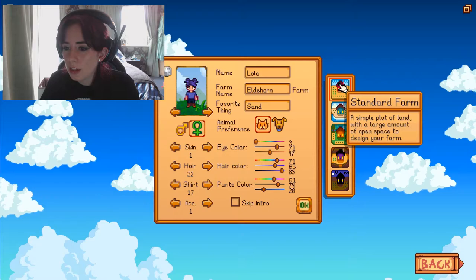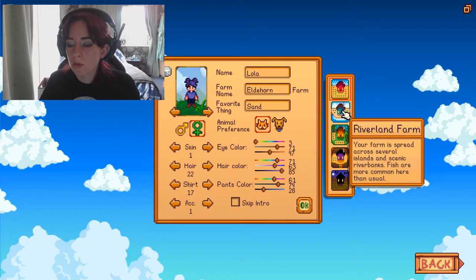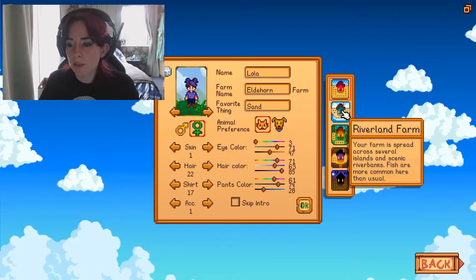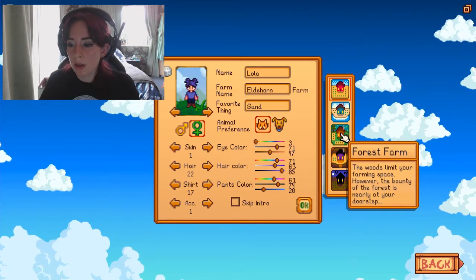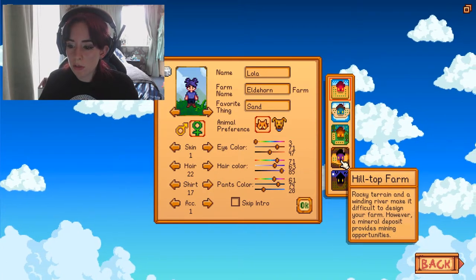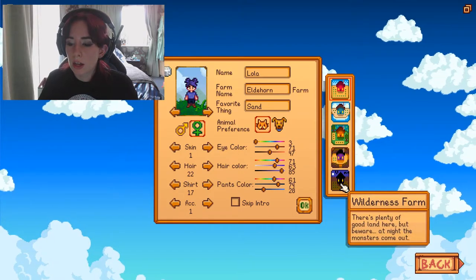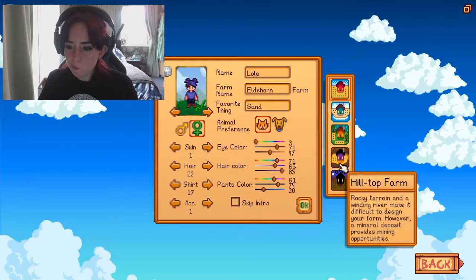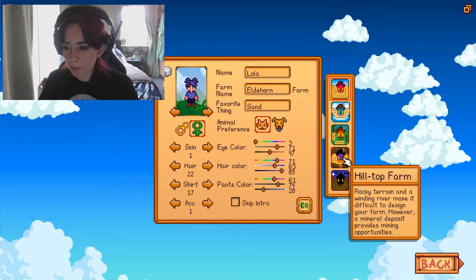Okay, what farm? We've got standard farm — a simple plot of land with a large amount of open space to design your farm. Riverland farm: this is what I had last time. Your farm is spread across several islands and scenic riverbanks. Fish are more common here than usual. Forest farm: the woods limit your farming space, however the bounty of the forest is nearly at your doorstep. Hilltop farm: rocky terrain and a winding river make it difficult, however a mineral deposit provides mining opportunities. And wilderness farm: there's plenty of good land here, but beware — at night the monsters come out. Maybe the hilltop farm. I'll go for something different. Right, let's start.